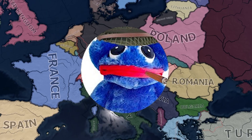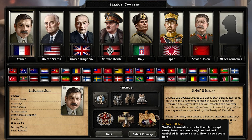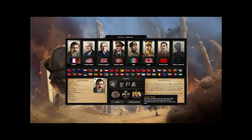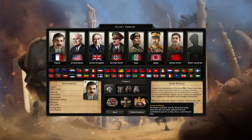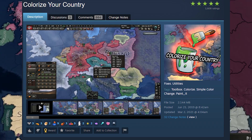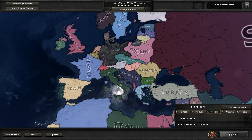Before you even start the game, what we're going to want to do is download some mods. The main one being Tool Pack Without The Errors. I can't tell you enough how much this has saved me with time making video ideas or just customizing maps — it makes it way easier than using console commands. And if you want to colorize countries to whatever liking you want, I use Colorize Your Country. It may be out of date but it still works for modern editions of the game.